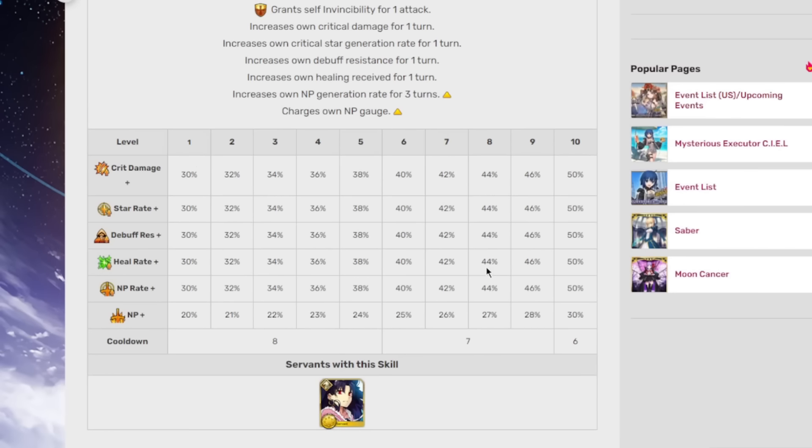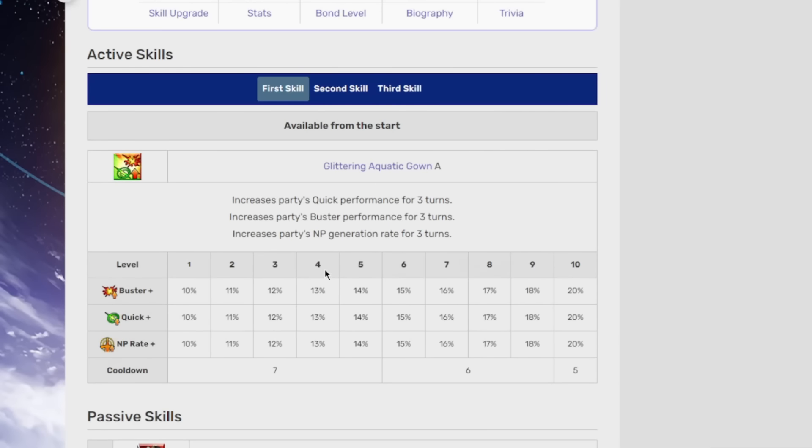They buffed her third skill. The NP gain is now three turns at 50%, and she has a 30% battery. That's pretty easy — that's pretty good, about on par with what I would have expected. But this is really strong, because you can just use her with a K-scope — it's a 30% imaginary element — you can start her off with that, fire this immediately, then dump your Skadi skills into her and she'll loop at least 50% back. With a 50% NP gain buff, she was already doing that relatively well with her first skill. Her first skill is quite strong, giving the entire party buster-quick and notably NP gain. So now she's rocking 70% plus a 20% quick buff.